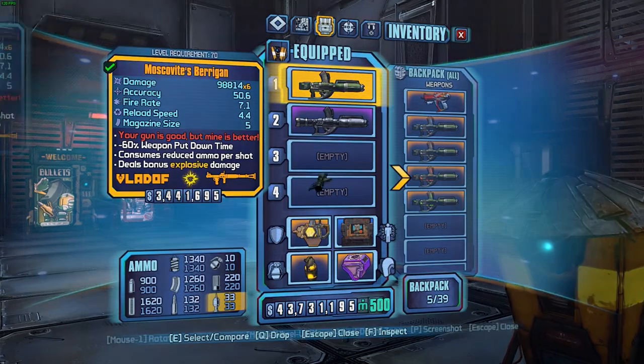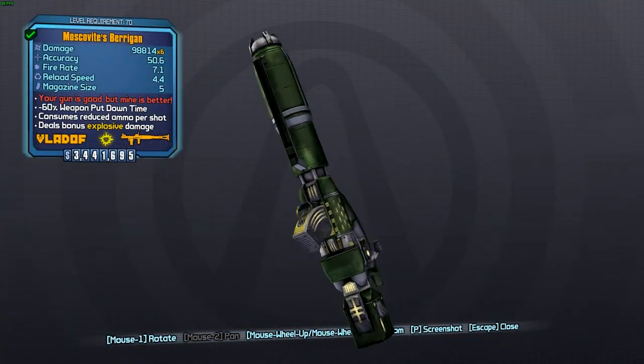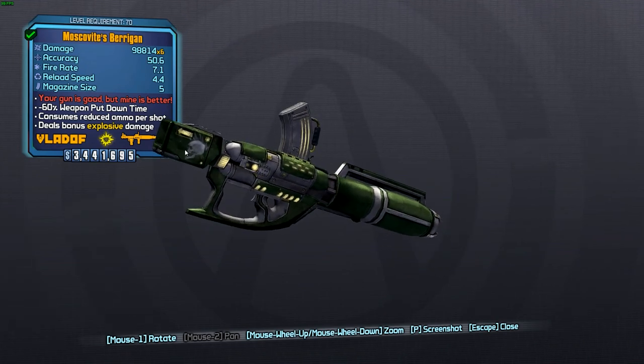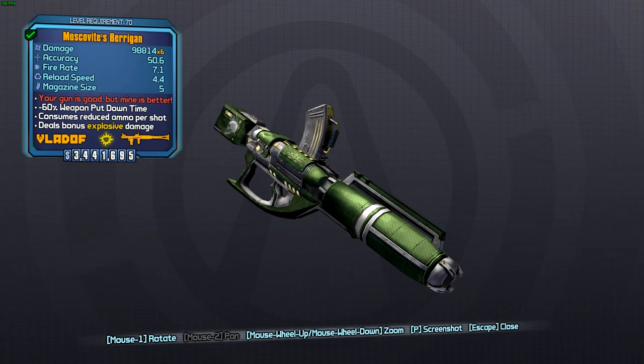If we have a look at it here, it looks like a General Vladov launcher. It's got a green skin with a bit of a skull at the front there, so it looks kind of cool.